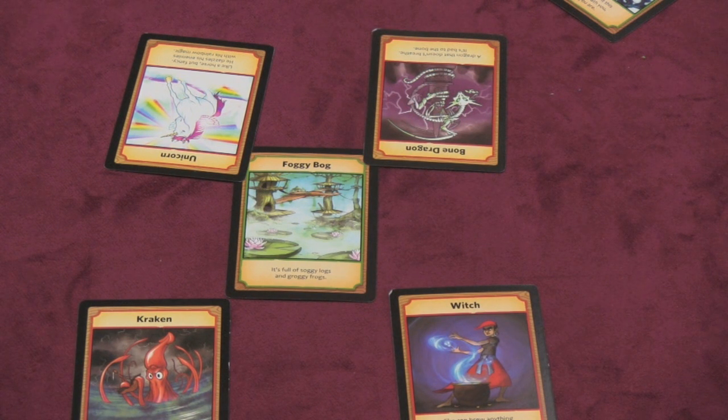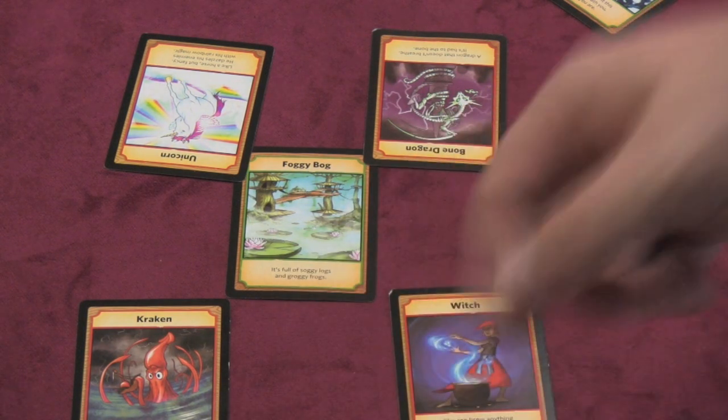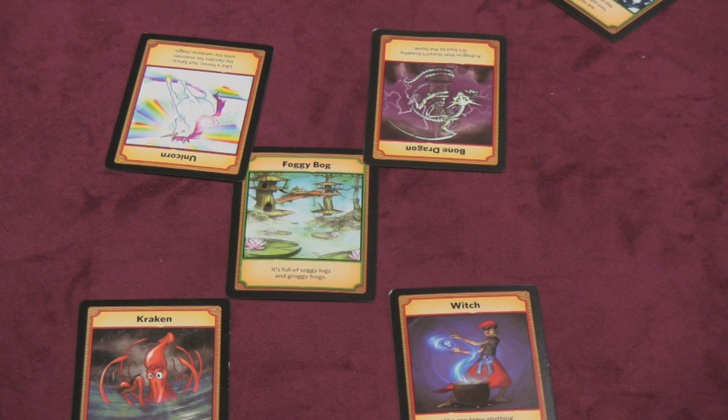At that point you just go at it. You can do whatever you want, say whatever you want, and everything you say is true unless the judge tells you otherwise. So I could say the Kraken reaches out and grabs the Bone Dragon and pulls him underneath, snapping bones. The guy with the Bone Dragon might argue: 'No, I start flying and I'm stronger than the Kraken.' I'll say, 'Judge, there's no way he's stronger — this is my home territory.' And the judge will agree with me or not.